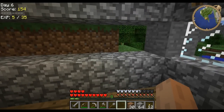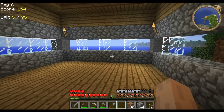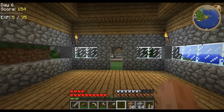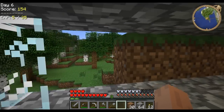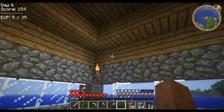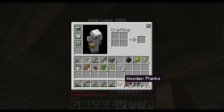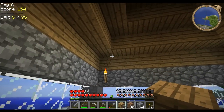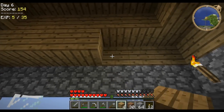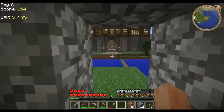That's just enough torches placed in here to make sure I don't end up with spiders coming through. By putting one every two blocks, there's no spiders or anything that can get in. I was hoping that what I would end up with here is enough room to have a little attic, and it looks like I'll have just that once I've built it in a bit.